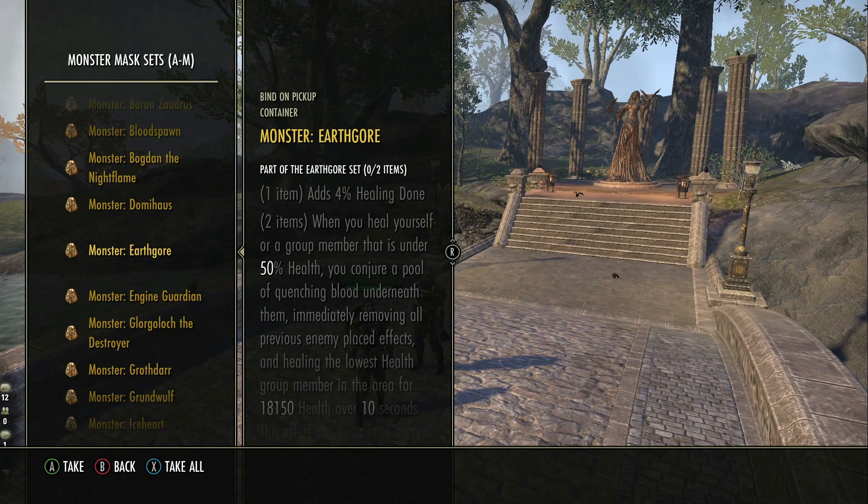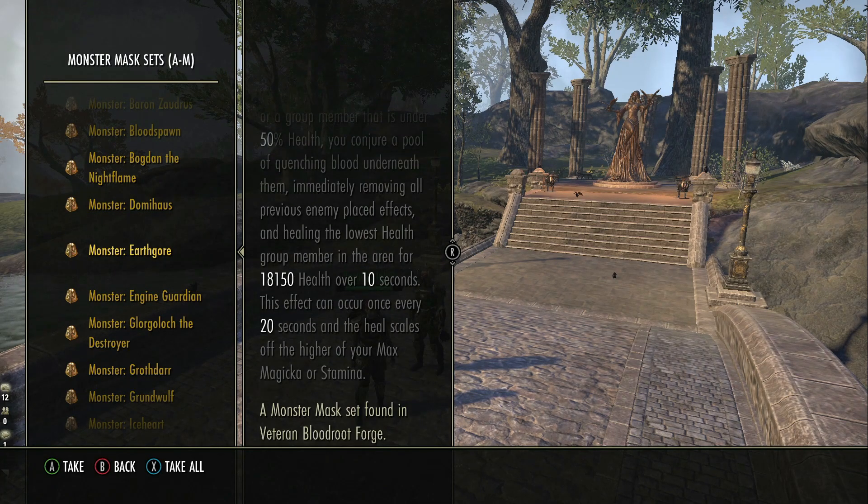Something like Puncturing Remedy now scales with max health, so it should potentially be stronger. The following sets now scale off max health: Crimson Twilight, Frozen Watcher, and Leech in Plate for damage; Battalion Defender and Cyrodiil's Crest for healing. One of the main affected sets is Earth Gore — it now scales on either max magicka or stamina, whichever is higher. To get the full heal from Earth Gore you need 38,350 max magicka or stamina, which won't happen as a tank. So with a standard tank setup, you're losing about 10 to 15k healing from Earth Gore.